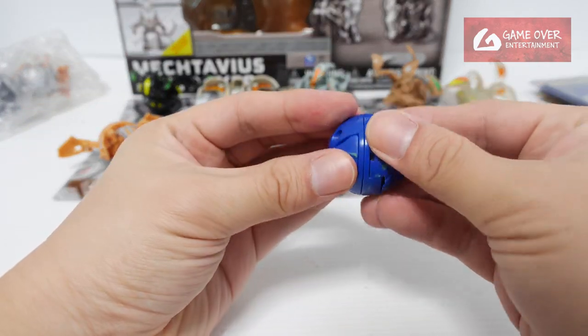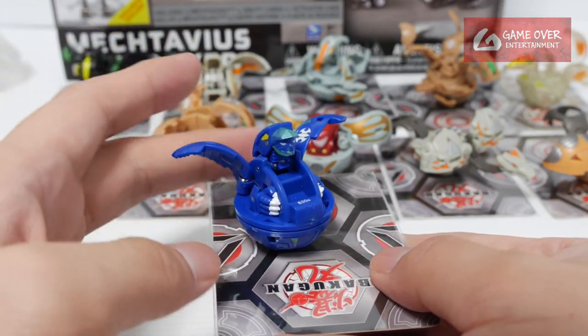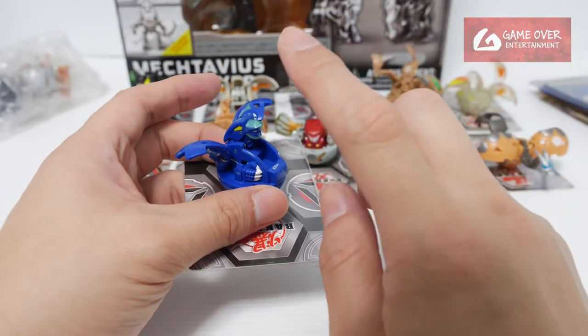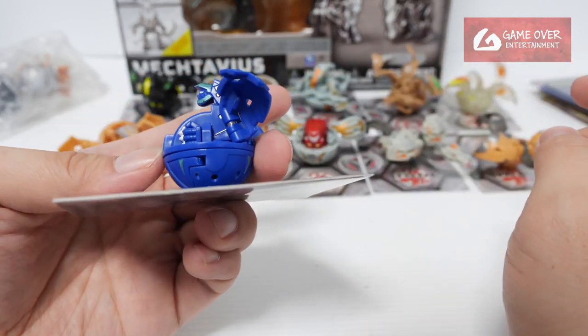Aquus — oh also a Vortex. Spin Ravenoid — yeah, Aquus Spin Ravenoid. The previous one I had was the prototype I think; they gave me a prototype. So I wanted the actual Aquus version.